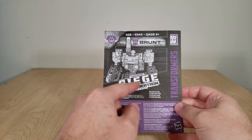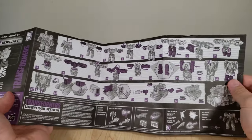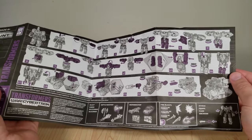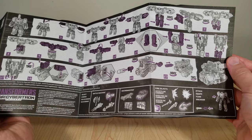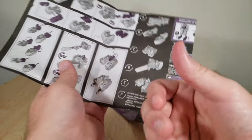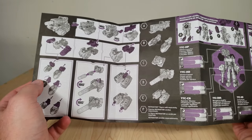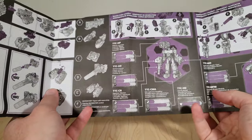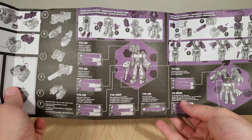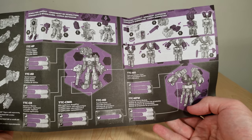Brunt's instructions have a nice black and white render of him on the front. Open him up, you get the steps to transform him from his robot mode — just how he's packaged — to his tank mode, and it shows his interactivity with the various smaller classes and their effects. Over here, it shows you how to disassemble him into his component pieces. It shows two different loadouts for how to combine them with Refractor: a Demolition loadout and a Serpentine loadout. Pretty cool.